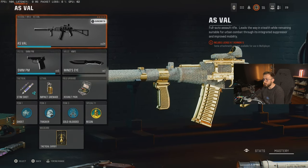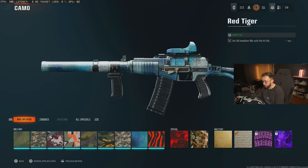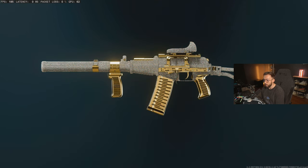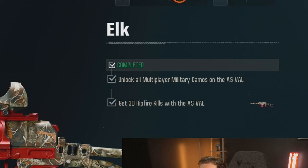For the seventh and final AR in the game, we have the AS Val. Once again, we have 100 headshots followed by 50 elims with the recon combat specialty. You're going to run all the blue perks to get recon. And then 30 hip fire kills.